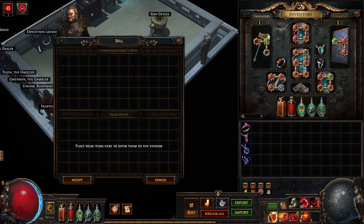Next we have the agate, turquoise or citrine amulet recipe. For this, trade in an amber and lapis amulet along with an orb of transmutation and you will get an agate amulet in return.